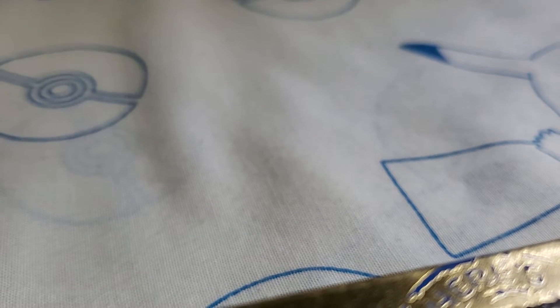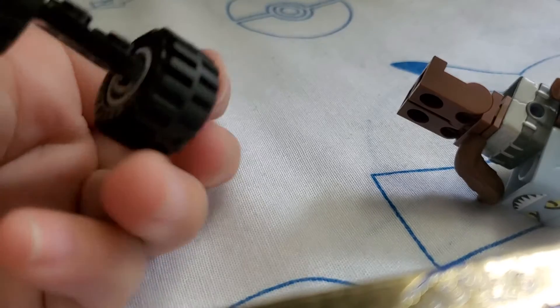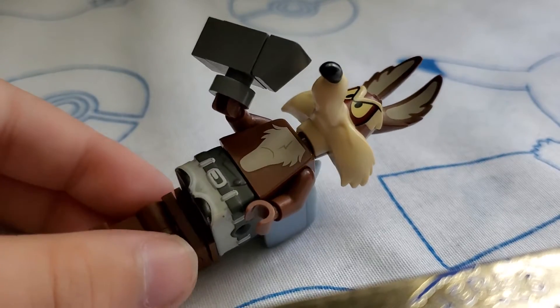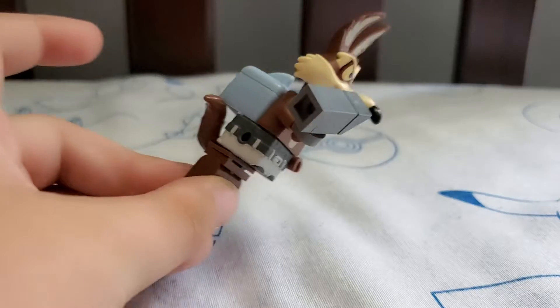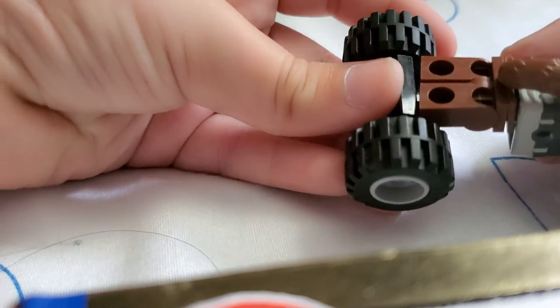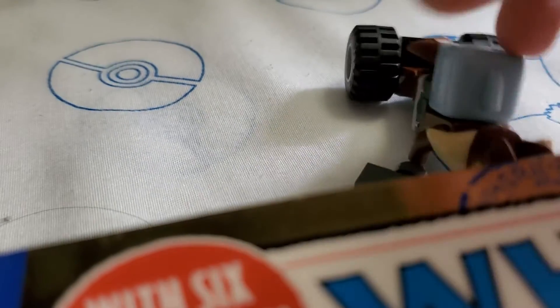Next one, we have Wile E Sharky. I have Wile E Coyote with his body. I have this sort of torso type of thing, and there's a shark back there with his tail and his legs. So he basically is like this. Then if you have him with the hoverboard he zooms around in there, trying to get Roadrunner. But Roadrunner will be wild for sure.